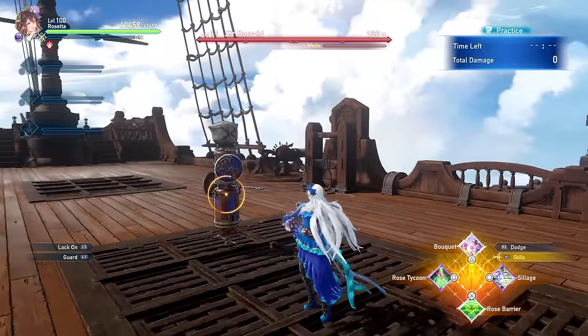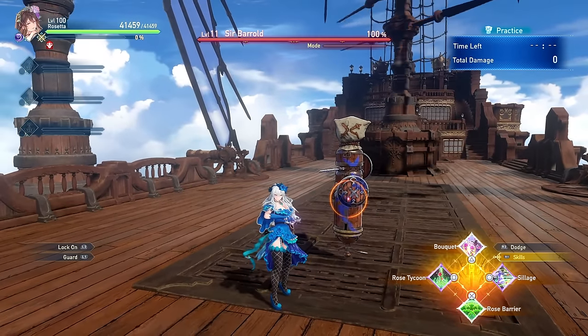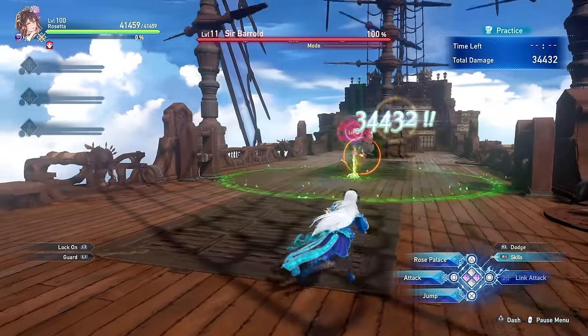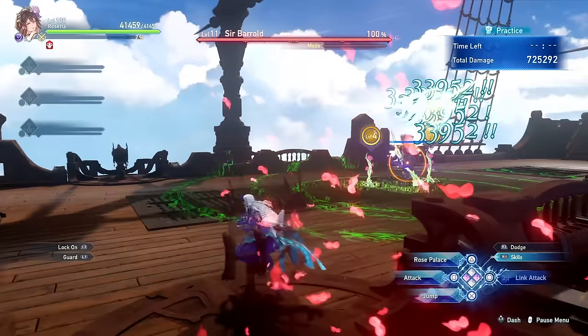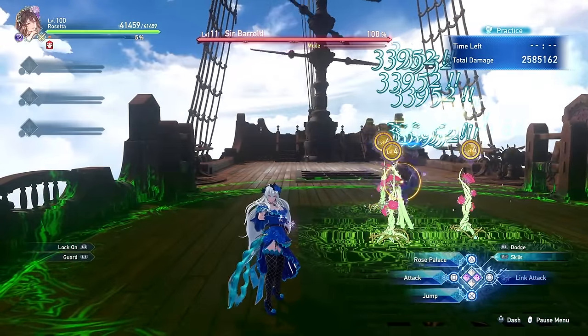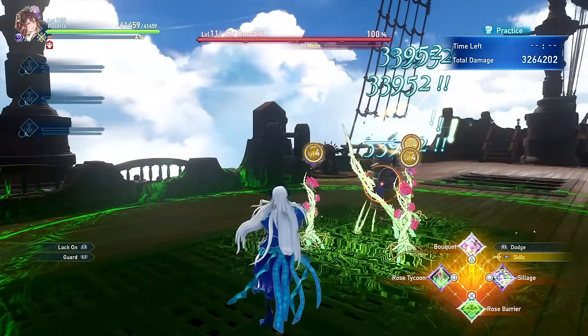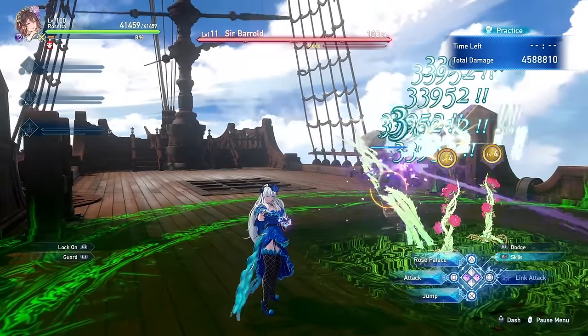The next skill is Silage, which is a fast way for Rosetta to escape a dangerous situation while planting a rose wherever she was. It's not a terrible skill, but with so many defensive options available, spending a skill slot on a simple dodge that also plants a rose doesn't feel like a worthwhile investment.